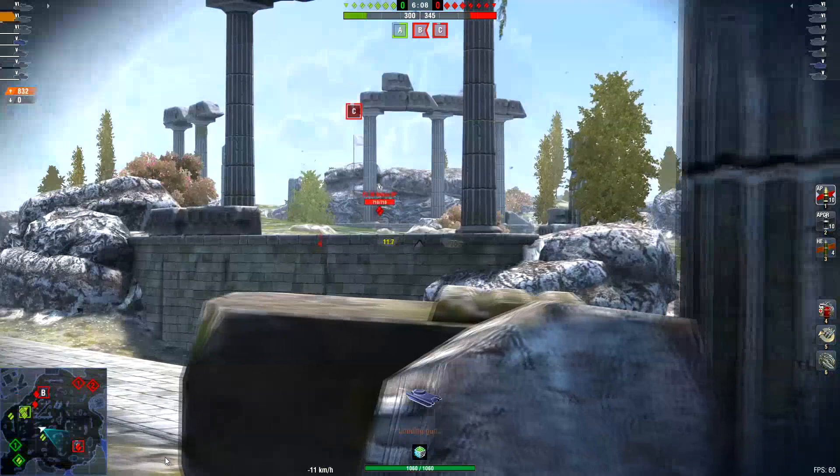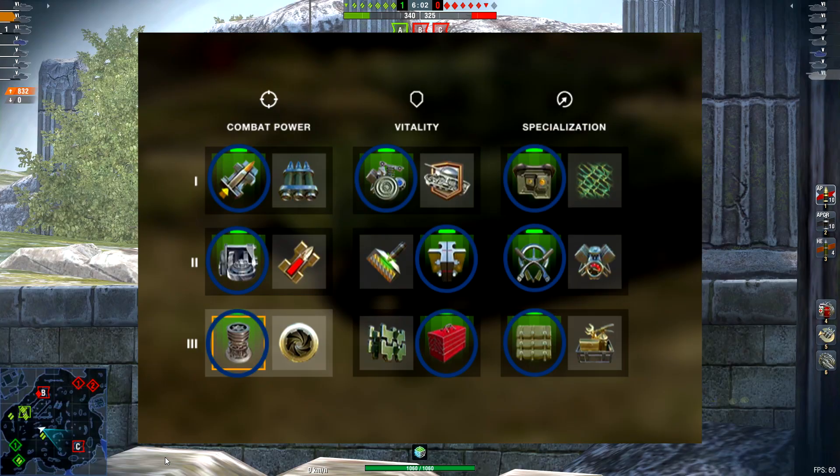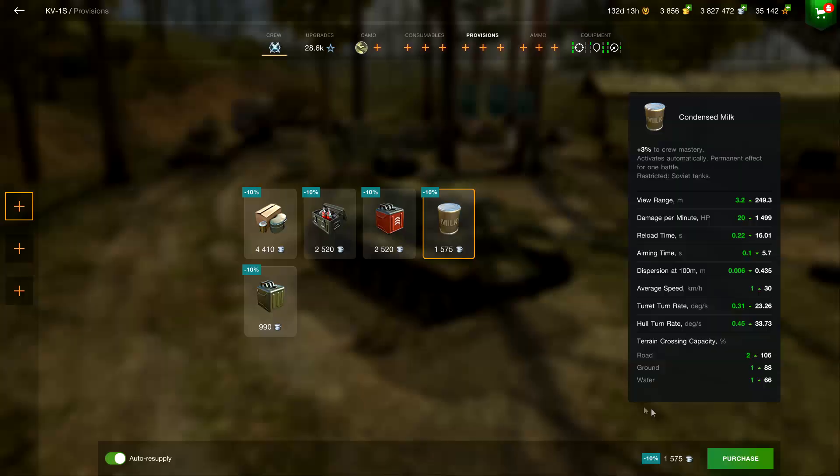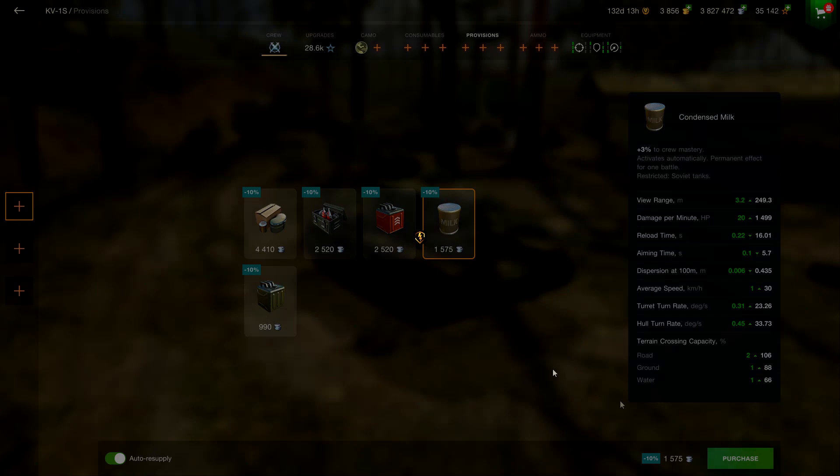Here's how you win the Moscow Olympics: get rammer, protected modules, and improved optics. Next, get enhanced gun laying drive, improved assembly, and improved control. Then get vertical stabilizers, toolbox, and consumable delivery system. For provisions, get condensed milk, extra combat rations, and improved fuel.